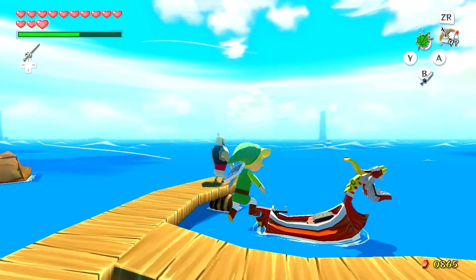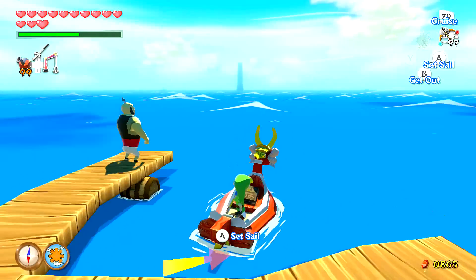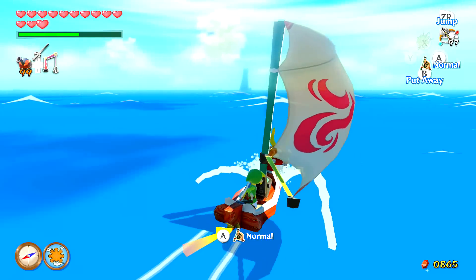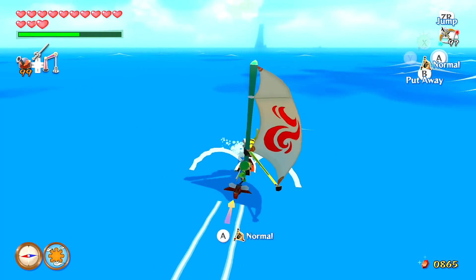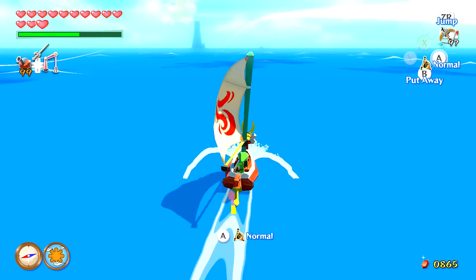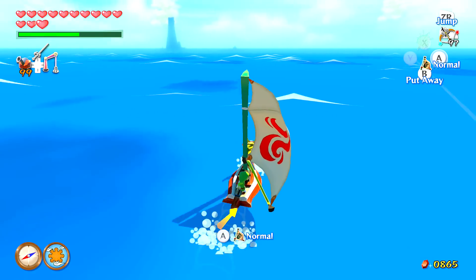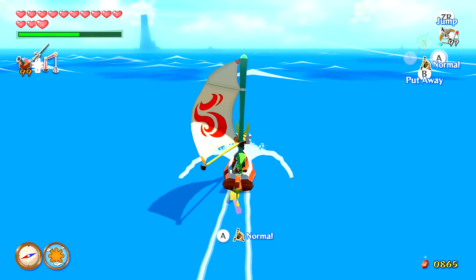Hey, what's up guys and welcome back to Let's Play Legend of Zelda: The Wind Waker HD. I'm ZeldaMaster2010, and in the previous episode we got the Ice and Fire Arrows. With the Ice and Fire Arrows we are going to be able to head to the Ice and Fire Islands and get the items required to head to the next two temples, so we're going to be doing just that in this episode.